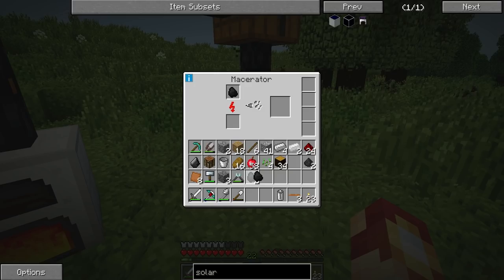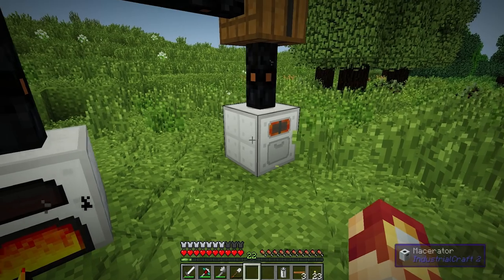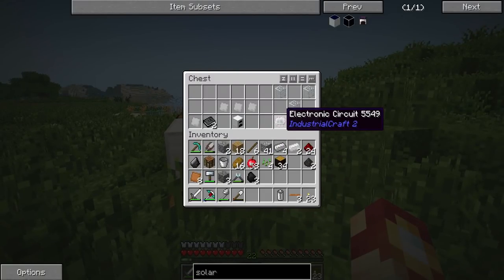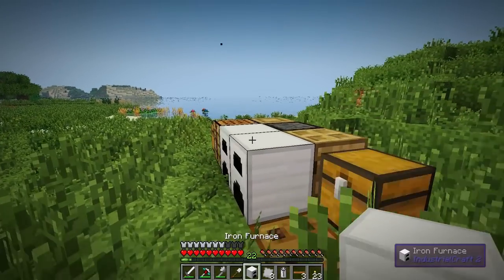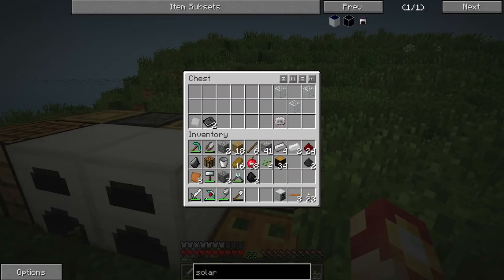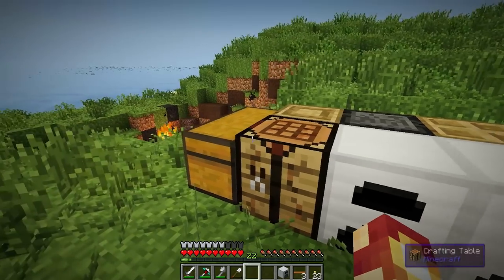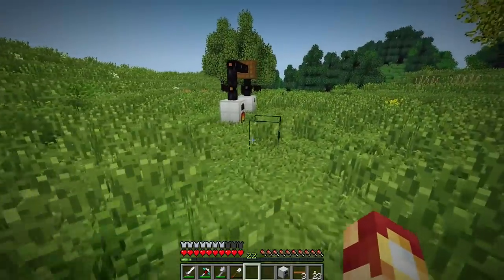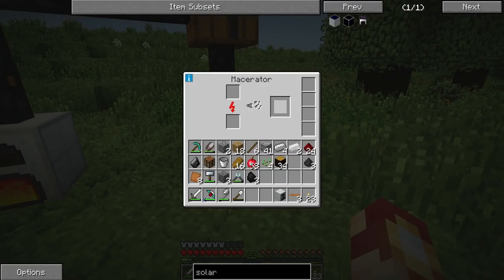Now we've got two of that. I need three coal dust so I've got the glass already - the only thing I'm short on is one more electric circuit. We're also going to need to make another generator. I feel like a mad scientist right now, like Rick Sanchez from Rick and Morty. This stuff is just crazy. Let's throw this generator here - now I've just got to make one more electric circuit.